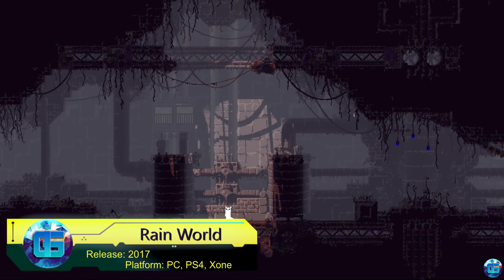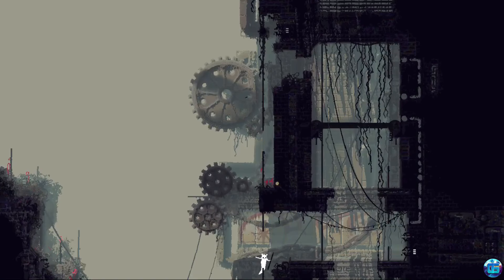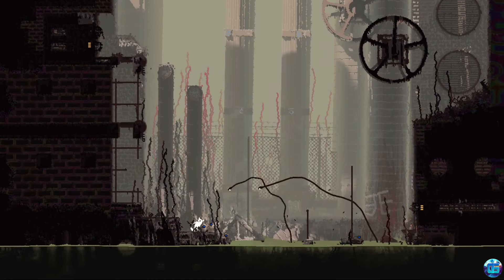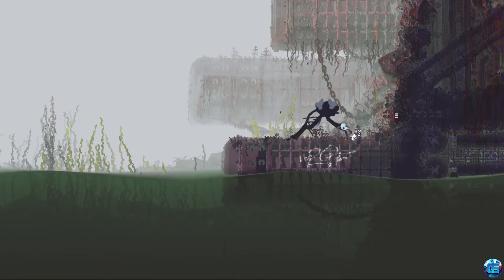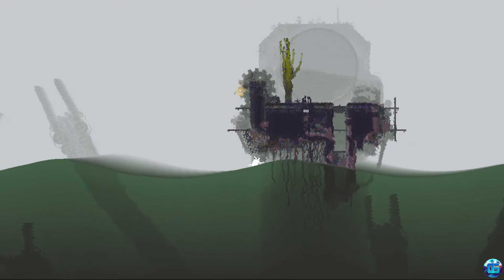Rain World offers a unique and challenging experience in a desolate, beautifully crafted world where survival is key. Players take on the role of a vulnerable creature known as a slugcat, navigating a harsh ecosystem filled with predators and environmental hazards. The game emphasizes exploration and adaptability, with its complex AI-driven creatures and dynamic weather systems that create an unpredictable and immersive experience.